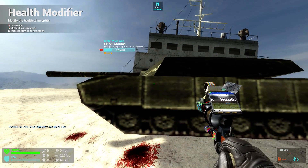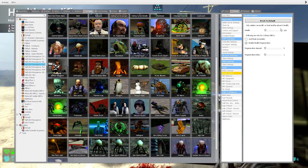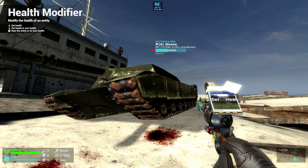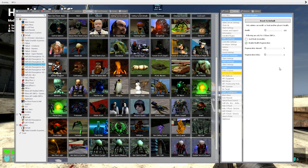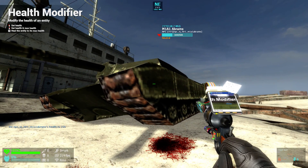By the way, notice how the tank's health went all the way down — that's because we have the health set to 100, so keep that in mind whenever you set this. Notice how quickly it is healing. Now let's try 0.1 — I personally have not tried this. Looks like the game limits at 2. As you can see, it's healing very quickly — basically every 0.5 seconds.